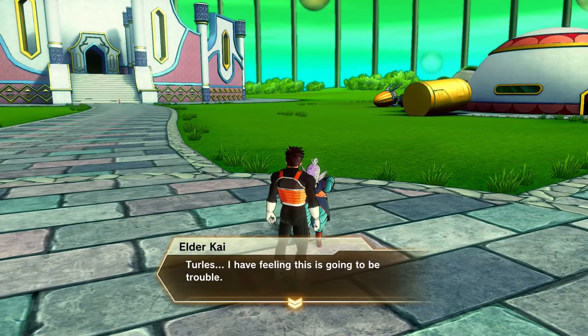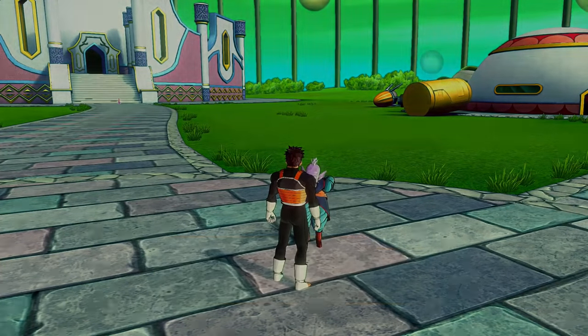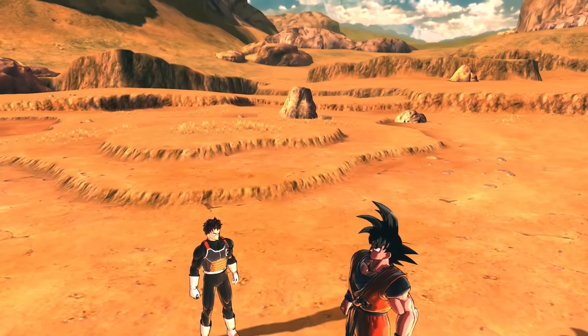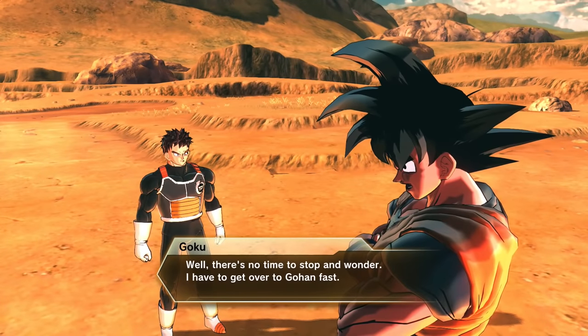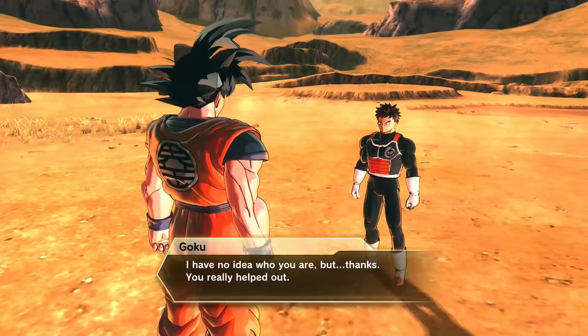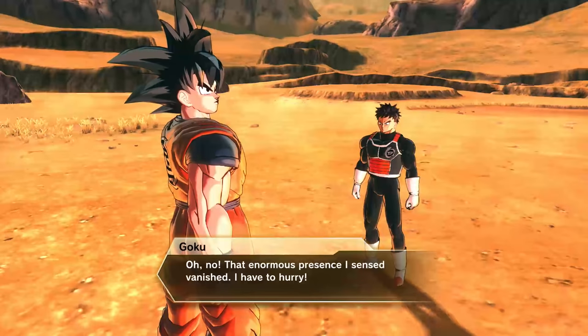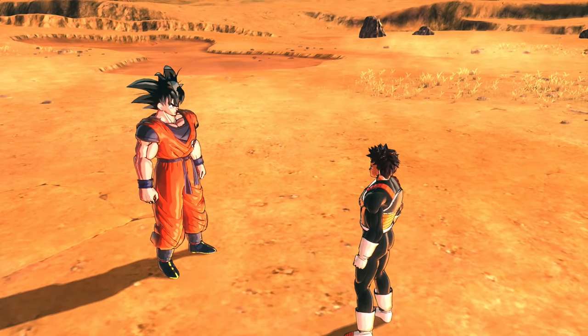Elder Kai, Turles — I have a feeling this is going to be trouble. We need to focus on correcting the changes to history first. Do you want to go on another time patrol? Yes indeed, never give up. Here we are with Goku — who was that anyway? Johan? There's no time to stop and wonder; I have to get over to Gohan fast. I have no idea who you are, but thanks — you really helped out. No problem, just doing my job.